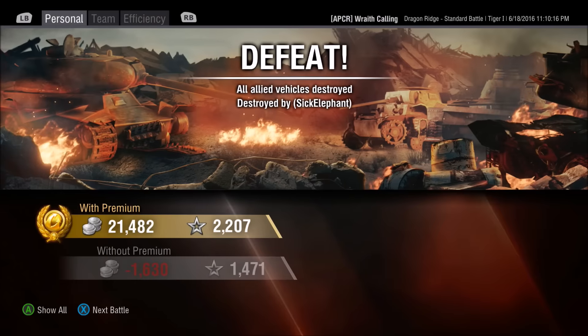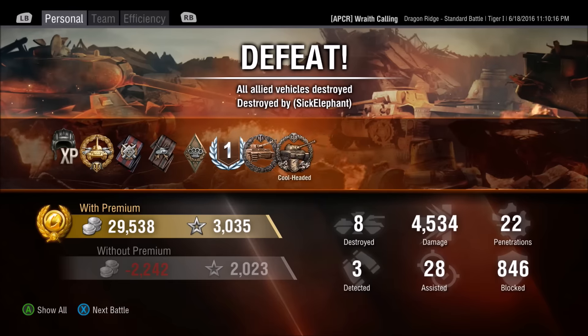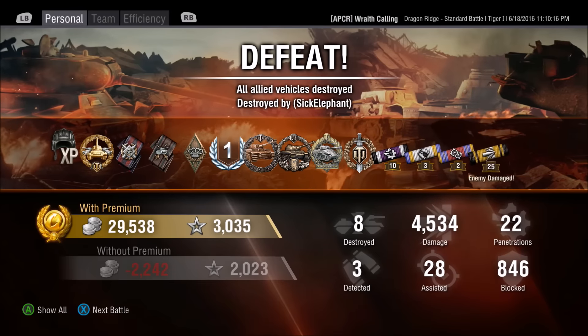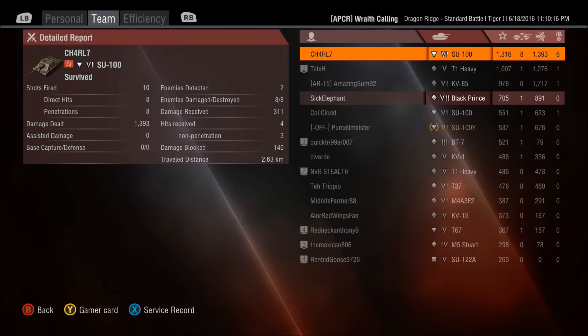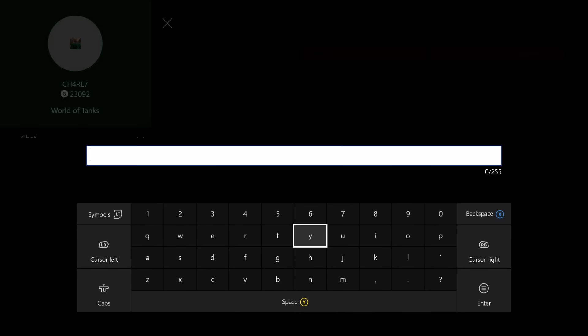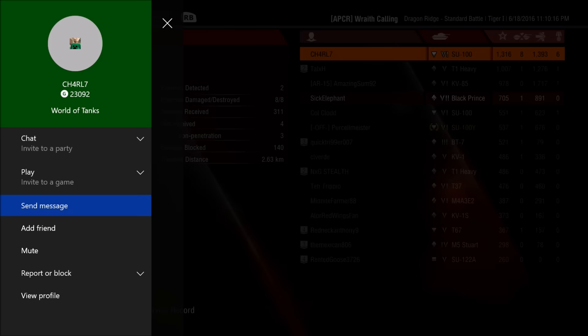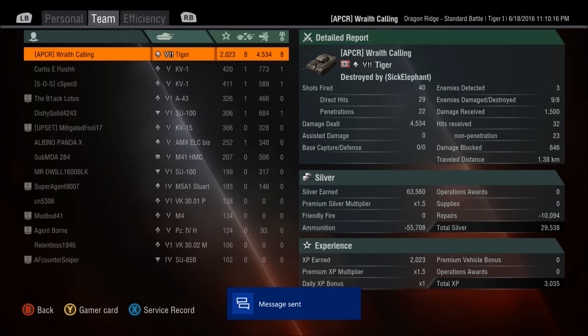So a defeat there for Wraith with a Radley Walters. Decent amount of credits - he did fire some APCR rounds and a few of them didn't pen, so the silver dropped a bit. But 3k experience, Class 1 mastery, a Radley Walters, and a Top Gun - I think that's a Spartan too. The SWE 100 on the enemy's team, a tier 6 TD, manages the Radley's but Wraith's going to give him a GG. Probably wouldn't myself with that amount of damage done - four and a half thousand damage in a Tiger 1 with a Radley Walters and not winning the game with that matchmaking would be a really bitter pill to swallow.